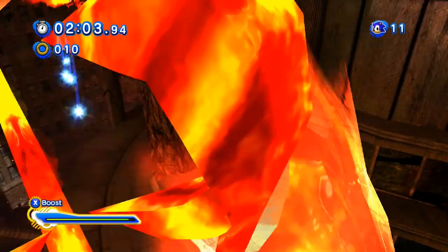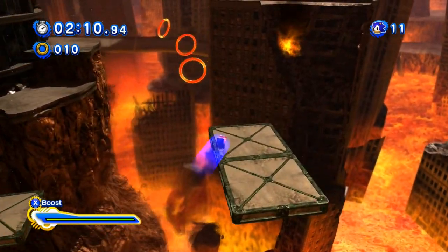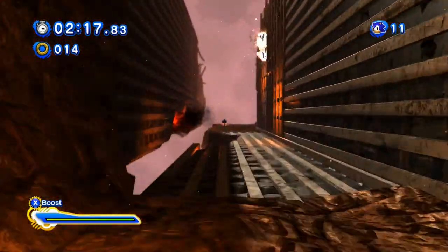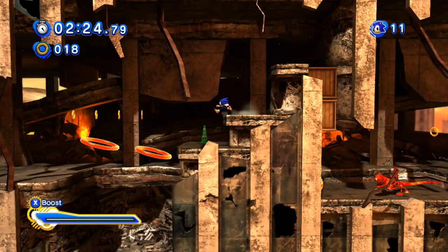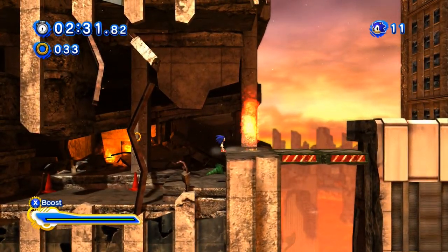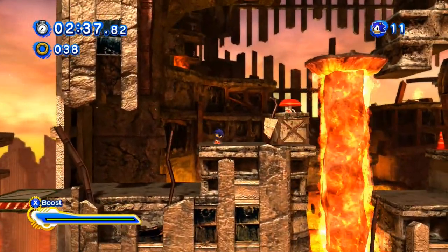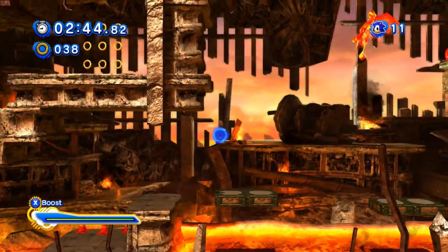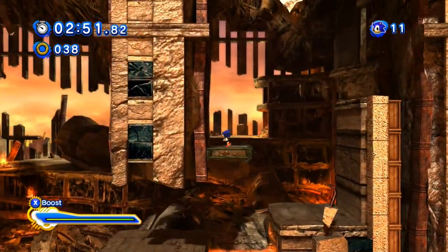Don't overextend yourself here, at least not too much. You might want to get used to using the homing attack for this stage, because if you use the mid-air boost you're going to just fly past what you're trying to reach. So here's where you're going to get into using the stomp a bit more. Right here you want to hit A, B, A, B to stomp. Keep doing it in succession, otherwise you're going to get screwed out of making it down. You have to repeat the process.